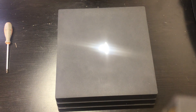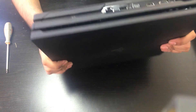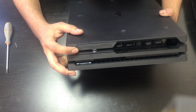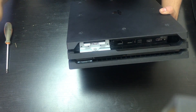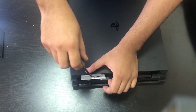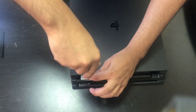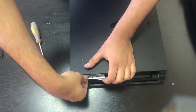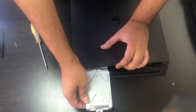So we have a PS4 Pro here. To access the hard drive bay, we're going to look at the back of the console. At the back of the console, there is a flap here that we can just pull and release like so, and it comes out. Once we've done that, there's going to be a Phillips screw that we're going to remove. Once we've removed that, we can just pull and the hard drive is going to come out like so — it's just that easy.